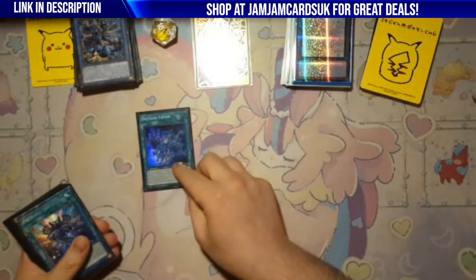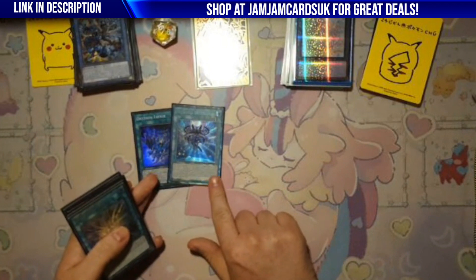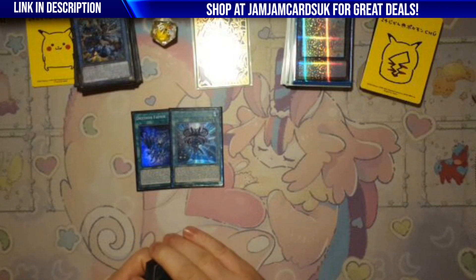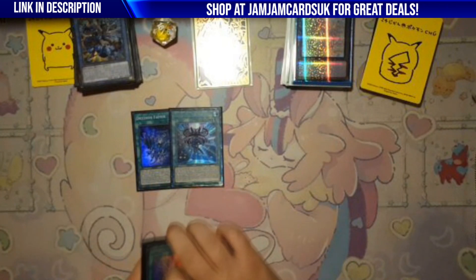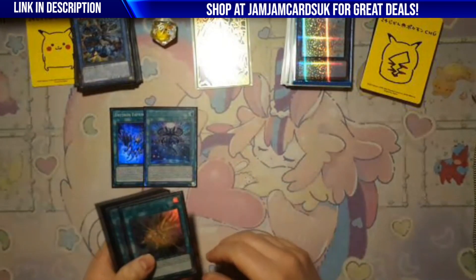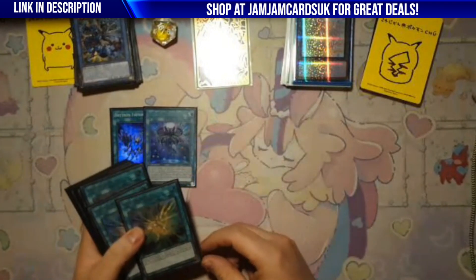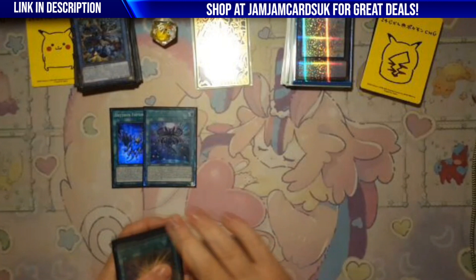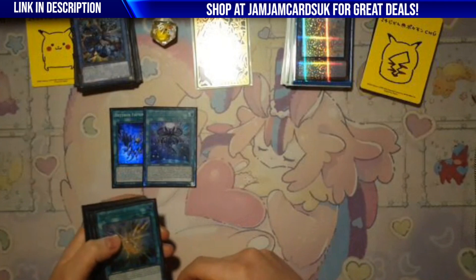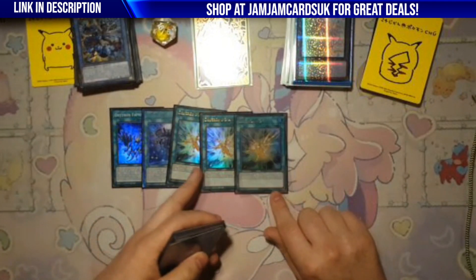For spells, we've got one Fafnir and one Ritual Spell. You could arguably play two but a lot of people have dropped DD Crow and removal this format. Cosmic's about but it would hurt if they change Cosmic. There are some hands where you don't even have Drytrons and you can still pretty much full combo — it's hilarious.